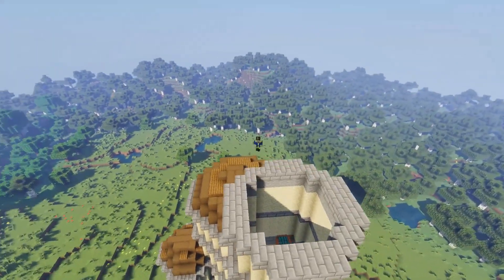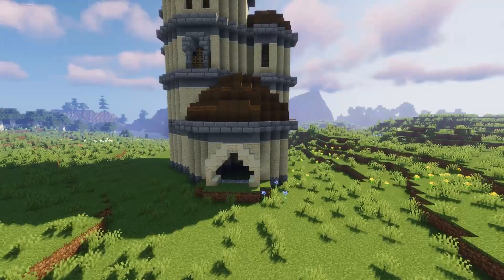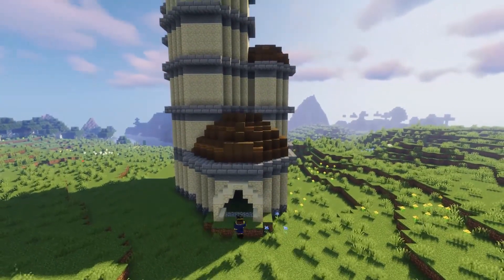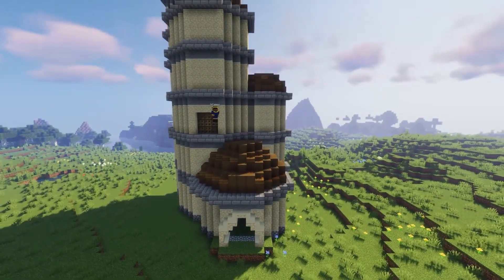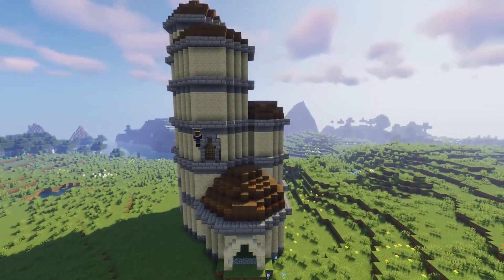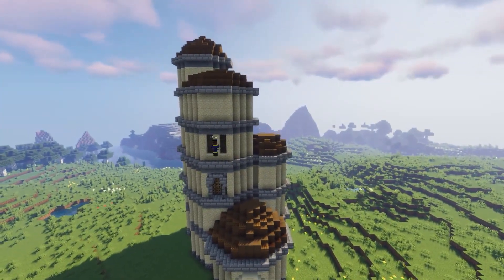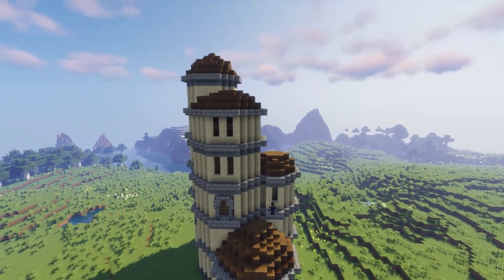I came in and put the entrances up, mixing stairs and slabs to make the curved entrance like you see in the screenshot. Then I added in the details I was able to see — there seemed to be a couple of pillars and windows from where I could see it.